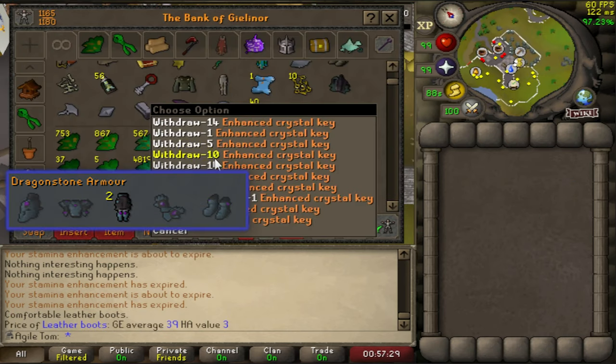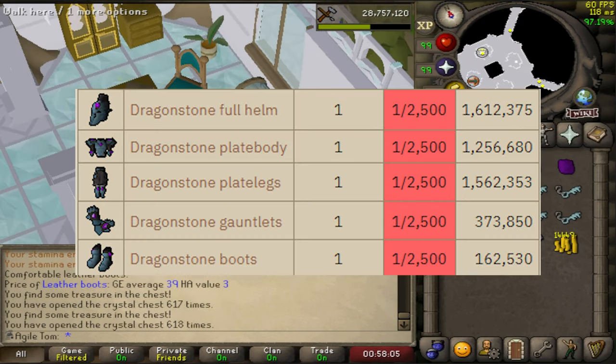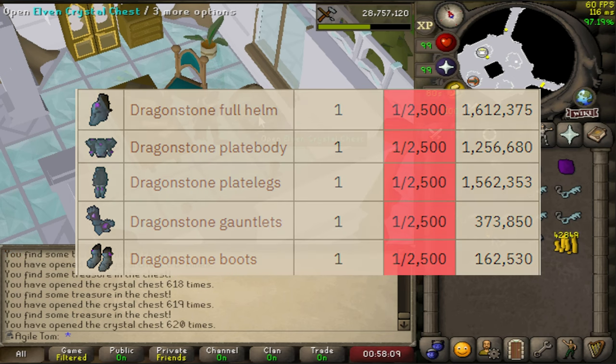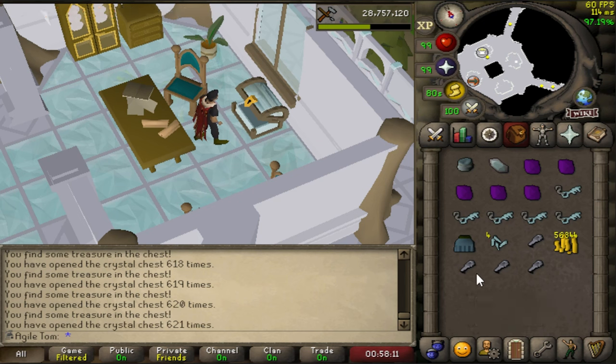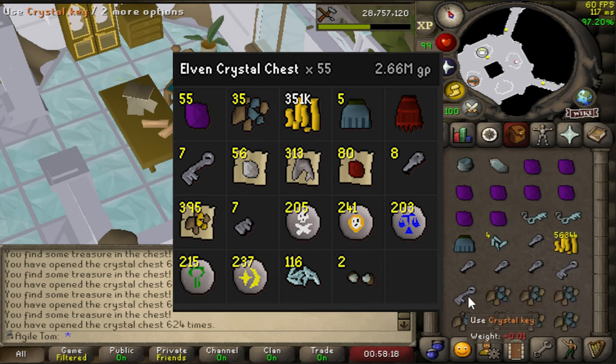We got another RNG craving, so we decided to open the enhanced elven crystal chest to get the dragonstone armor, which is a 1 out of 2500 chance to receive a single piece. Starting off with 40 keys — you do get some keys back — so we ended up opening 55 chests in total. Unfortunately, no unique.